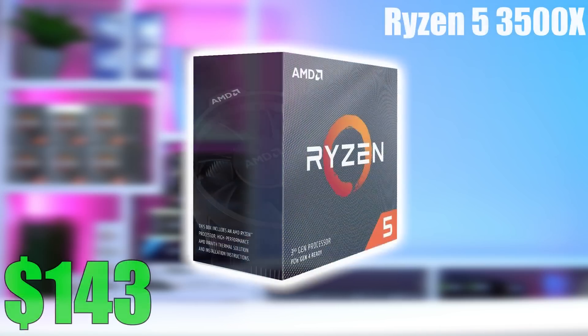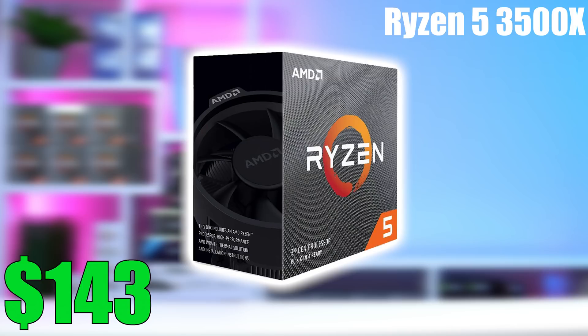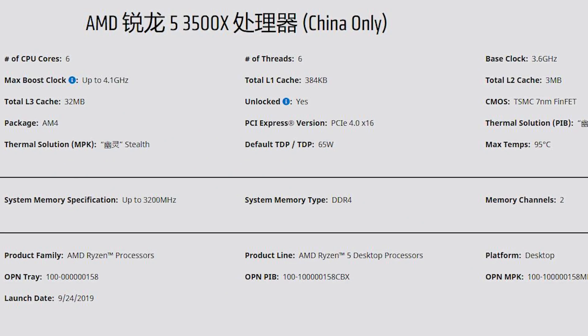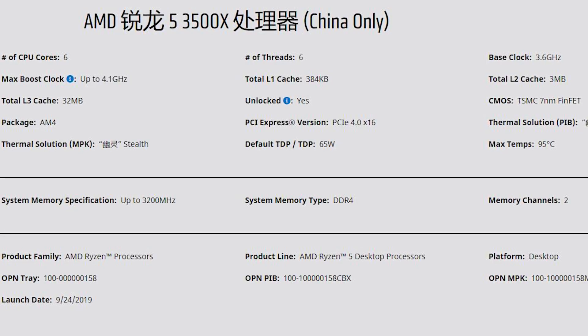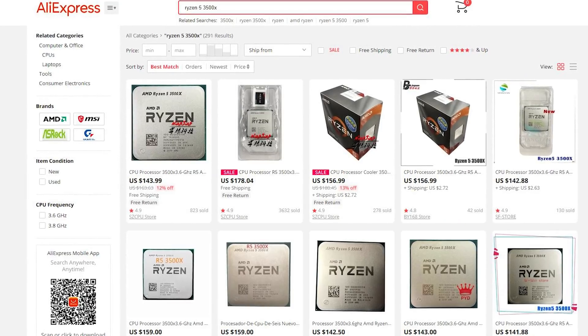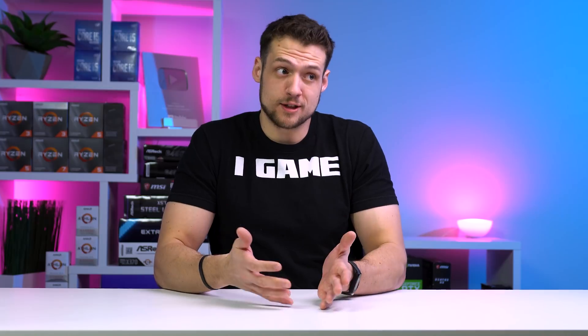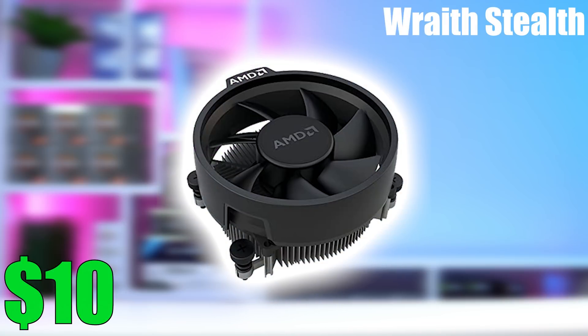Now switching to the AMD build — it's a very similar build except for the CPU, CPU cooler, and motherboard. Starting with the CPU, because everything new is too highly priced, I'm going to recommend the Ryzen 5 3500X from AliExpress. The 3500X is essentially the younger brother of the 3600, just slightly lower in clock speeds with no hyper-threading. It's available on AliExpress for $130 to $145, and as a solid 6-core, 6-threaded CPU, it's one of my newer go-to recommendations. Keep in mind that most AliExpress listings don't include a stock cooler, so I'd recommend buying a Wraith Stealth cooler on eBay for around $10.